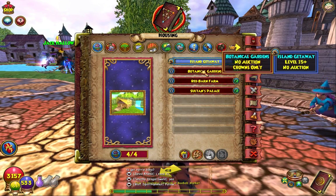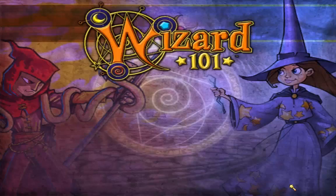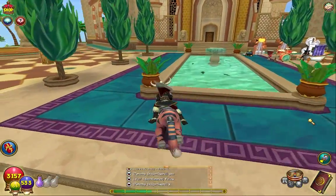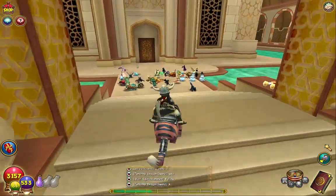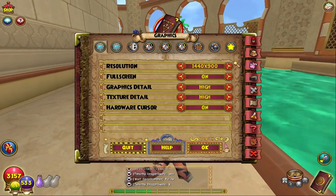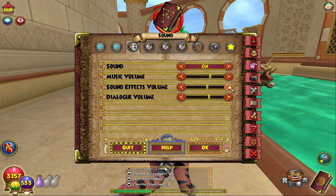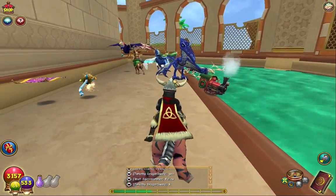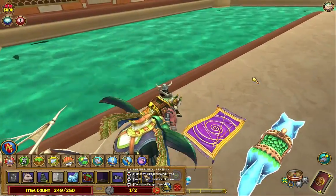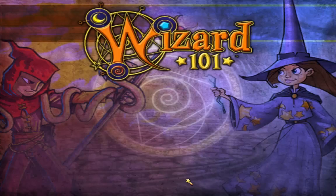We are going to be doing the Halloween quests once again! First thing we need to do is get our Halloween gear. I don't remember exactly which ones we got last year, but we need gear and a pet we can ride around. Let's go with the Spectral Nightmare as our mount.